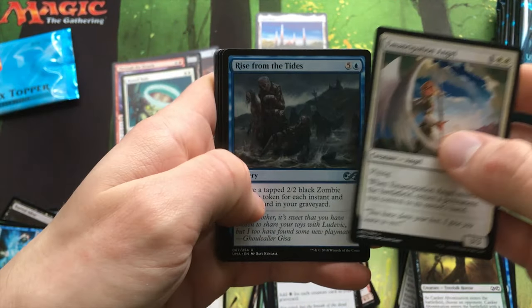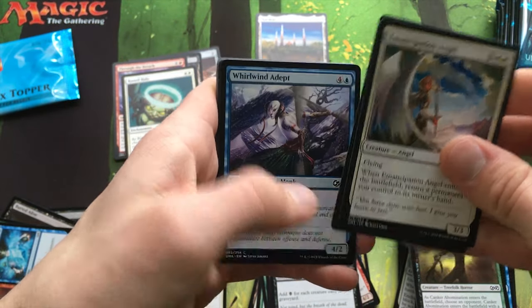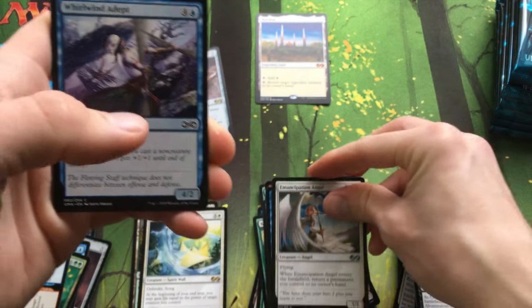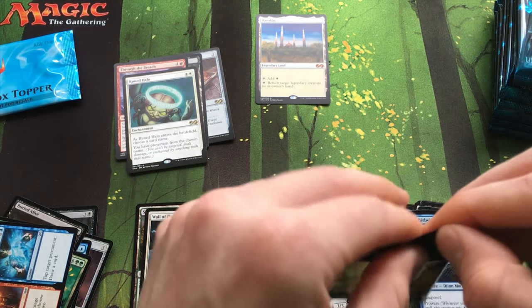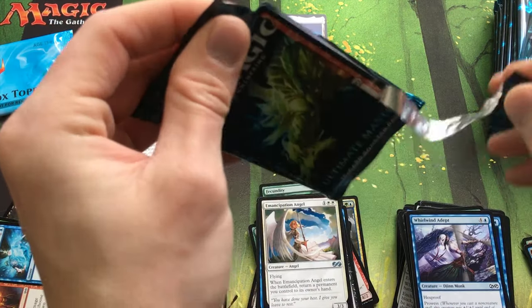Emancipation Angel, Rise from the Tides, Rolling Trembler. I don't know if we have the most expensive pulls or anything, but they're cards I'm going to play — which is the most important part.